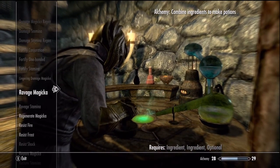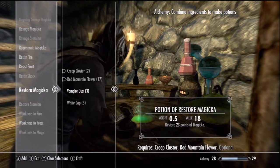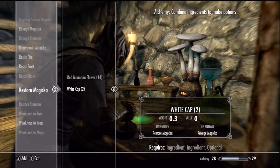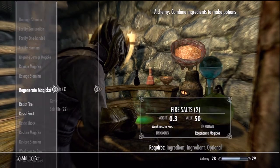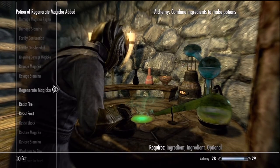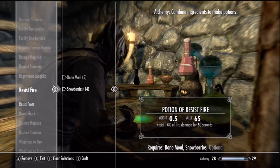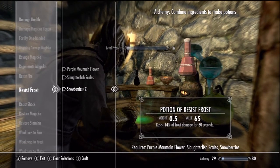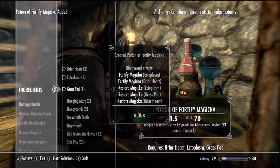Damage health — why would I ever make that? Oh yeah, you can enchant it. I don't want to do that. Ravage magicka — let's do a restore magicka. We got a lot — restore, resistance to frost. Let's do regenerate magicka. Let's do some resist fire. Yeah, let's do some resist frost. That's all we can do for that. Damage health — I do not want that. So let's go ahead and do alchemy — wow, we discovered a lot of stuff.